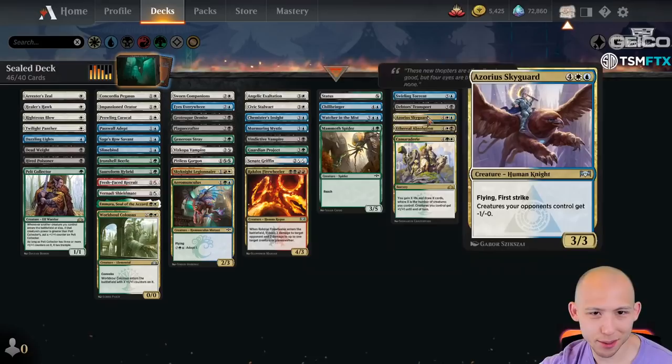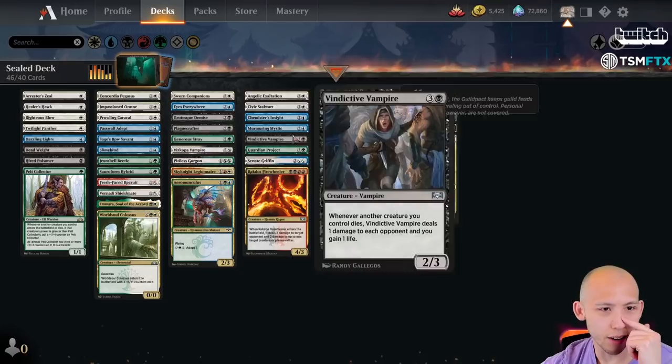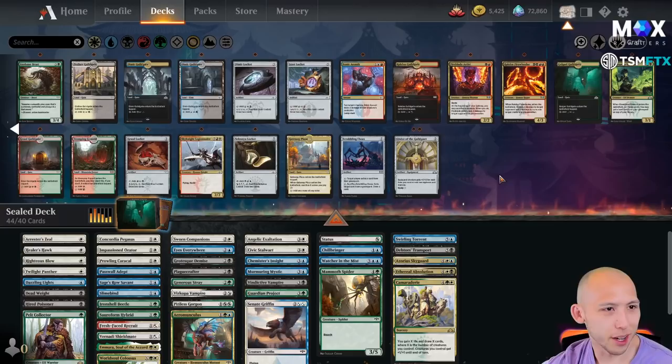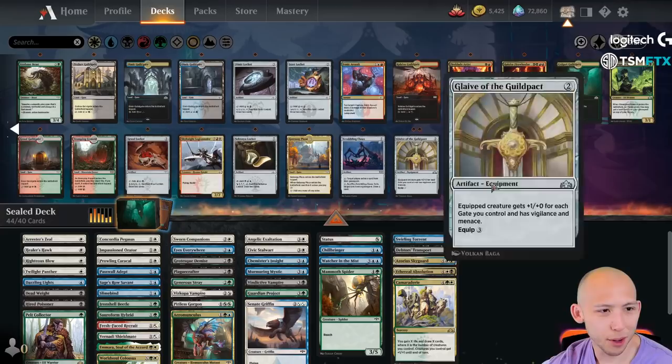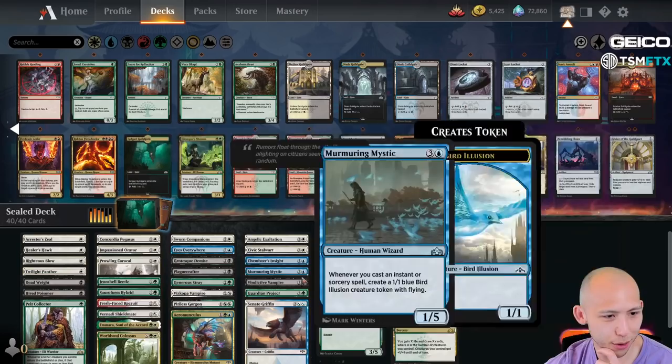Maybe we are just some kind of green-white splashing Absolution and Skyguard. Three-three flying first strike, creatures your opponent controls get minus one, minus one. If we splash black, we also get access to Statue, which is really good. My blue is decent though — I have a lot of good flyers and Murmuring Mystic. Let's just cut all these random red cards. But how much fixing do we have for those colors? We have Orzhov Guildgate, Golgari Guildgate, Gateway Plaza — that's probably good enough. The Absolution is just kind of a bomb, so I think we're going to lean towards that and try to cut the blue for now.